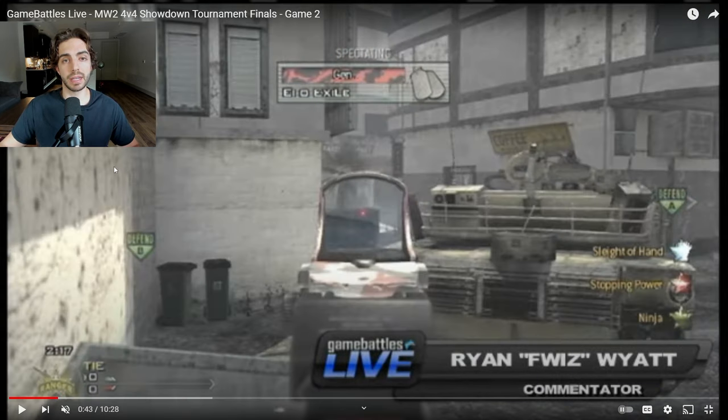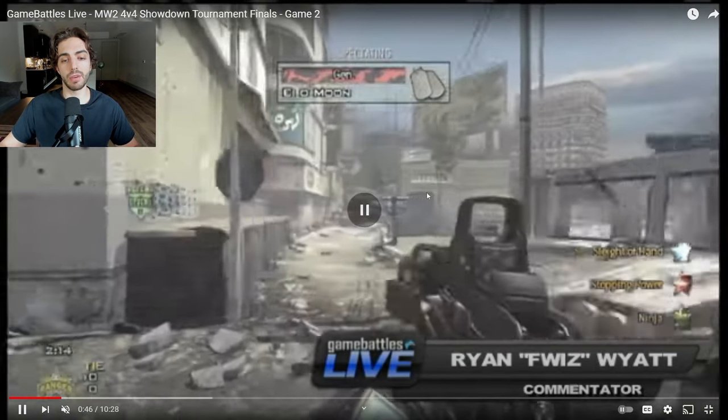Exile here is playing a really important spot because mid control was really important on this map. What he's doing is contesting anyone that might be trying to peek out at mannequin at the start — sometimes people will try to go to the mannequin room and try to catch a first blood. So he's contesting that really early and he doesn't have to worry about his right side where the bomb is, or that exit from the cafe, because defense actually has the advantage getting to that cafe — they can get there faster. Plus, the guy in the river can see if anyone goes instantly to that red room, so they can contest it.